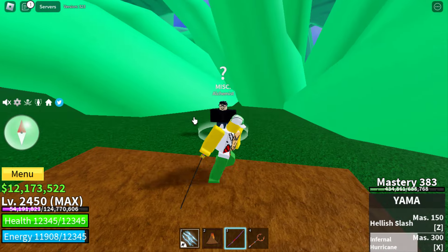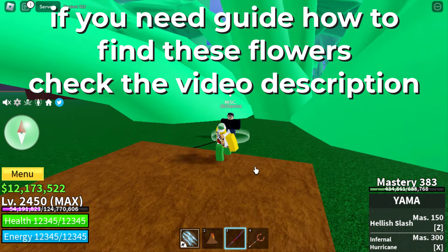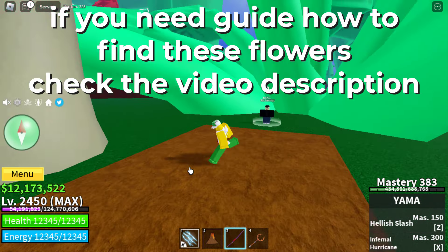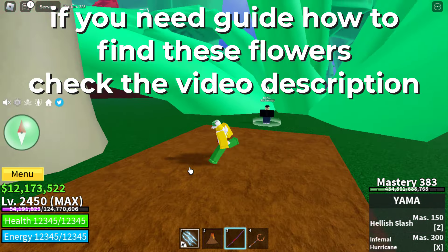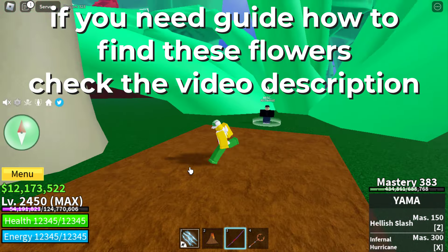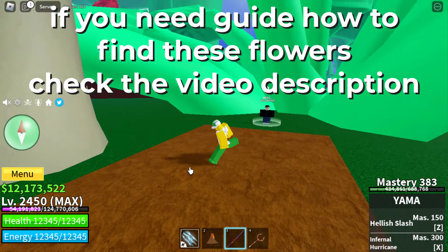If you meet those requirements, head to the green zone and talk to the Alchemist. He will ask you to bring three different flowers: blue, red, and yellow flower. If you need a guide on how to find these flowers, check the video description.